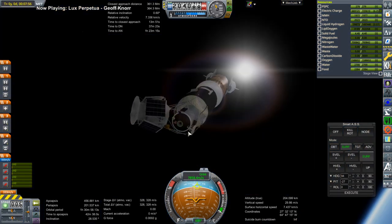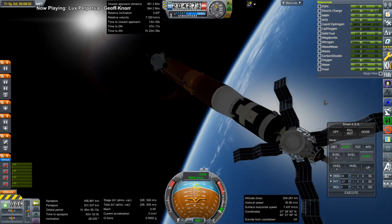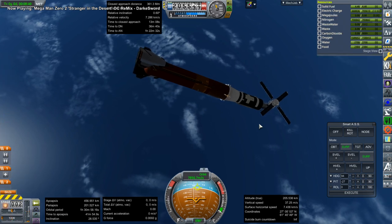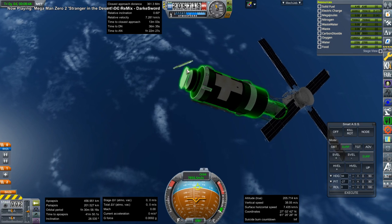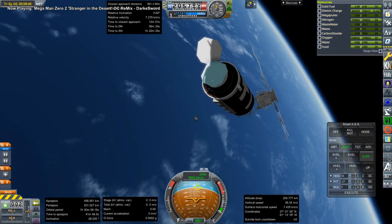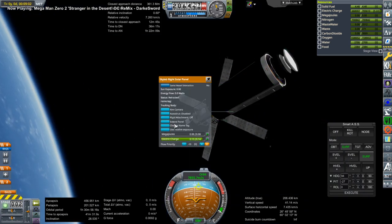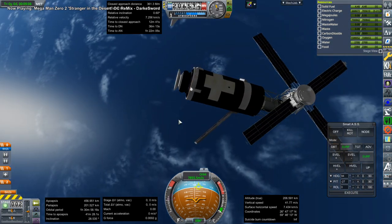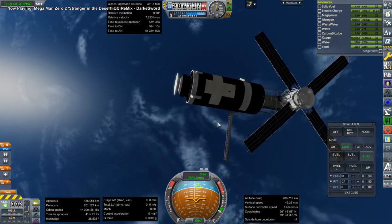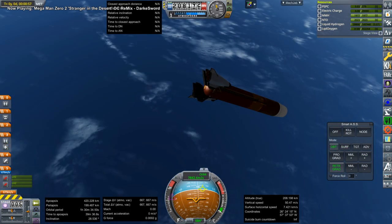Now we are in orbit. I'm deploying the Apollo telescope mount. We've got this little docking port — this is the real Skylab docking port, which is a drogue like the Apollo drogue, so it docks with a probe. I didn't want that, so we'll have another module there to adapt. We extend our one remaining solar panel. The micrometeorite shield that the original Skylab lost is still intact, so we don't have to worry about patching that up.